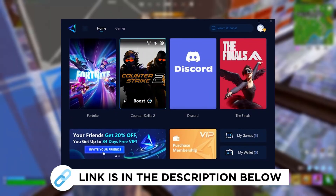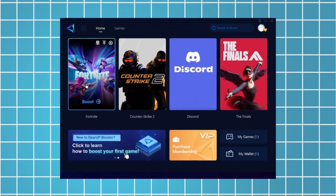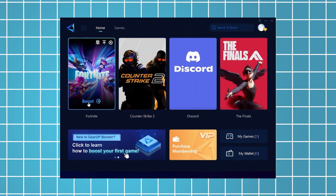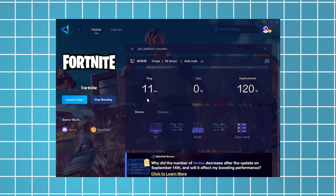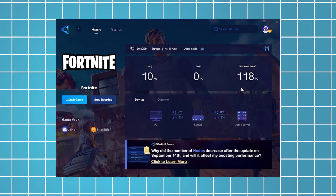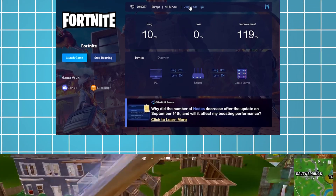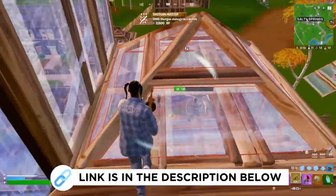Now I'm going to recommend you Gear Up Booster, which you can grab for free using the link in the description. Just launch the tool, select Fortnite, and it will automatically connect you to the most optimal server for the lowest possible ping. As an example, I've managed to reduce my latency by 11 milliseconds, which has improved my overall performance by more than 100%. I've been using this for all the games I play on my PC, so be sure to check it out using the link in the description.